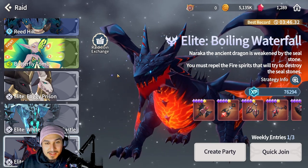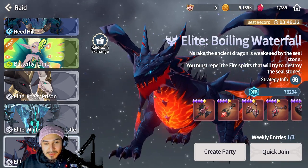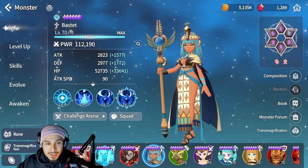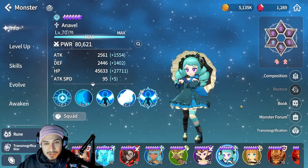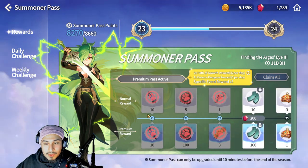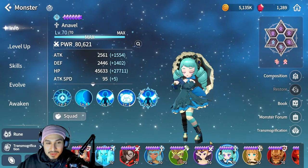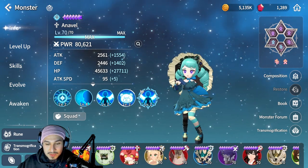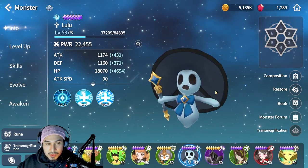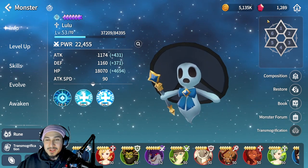You can also type in chat when you join saying something like 'when I join I will change team' so people don't wonder why you're using that lineup. Also don't come in if your summoner is too weak because they'll probably die to the DoTs. For healers, I use units like Kona — just spam the heal — and Lulu works well in there too. I'll make a video specifically on how to beat the dragon.